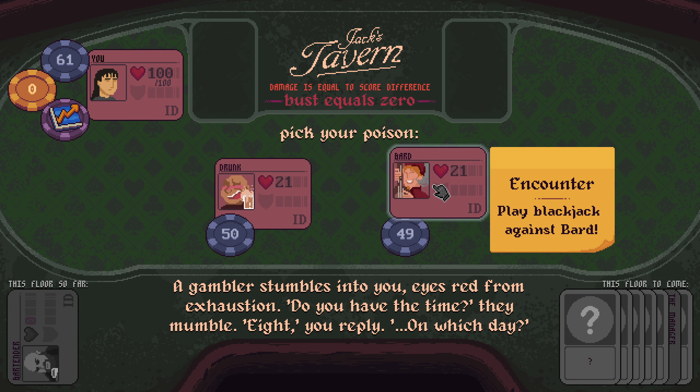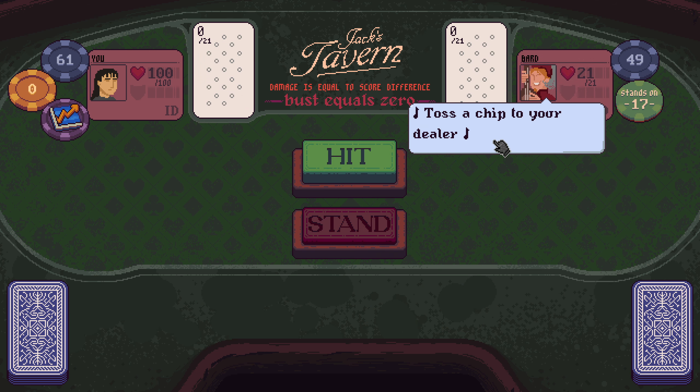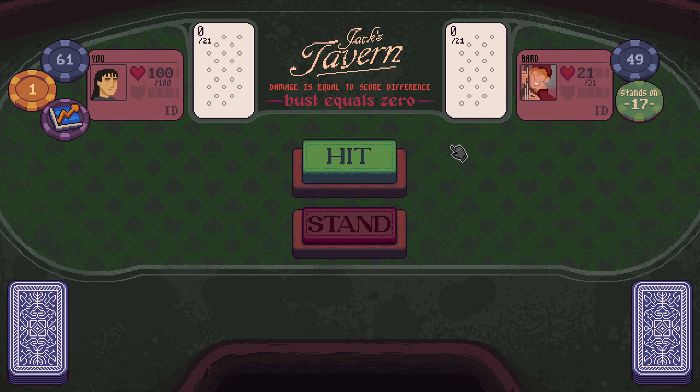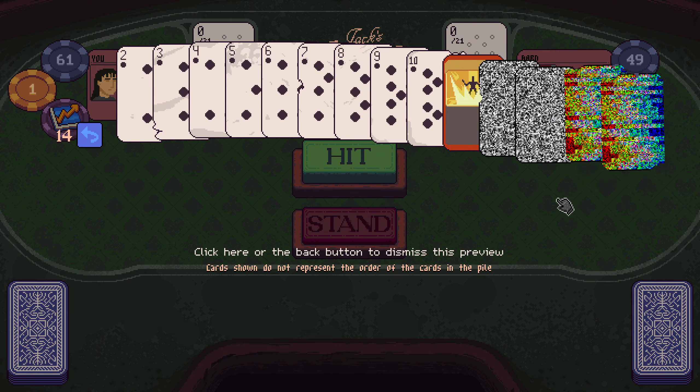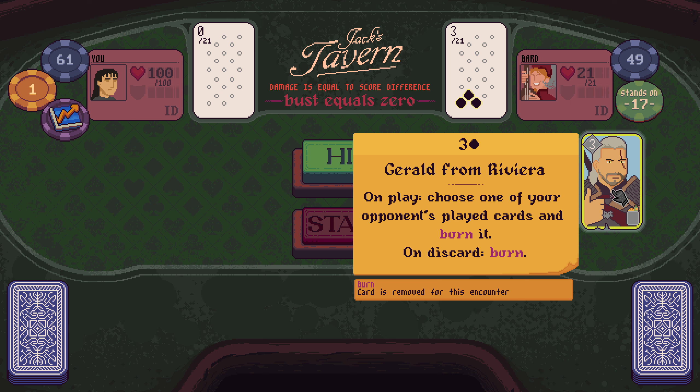Pick your poison: the drunk or the bard? Give me the bard. Toss a chip to your dealer — oh, valley of plenty. So looking at this again, we now just have four glitched cards again. There's Geralt from Riviera: on play, choose one of your opponent's played cards and burn it. On discard, burn.